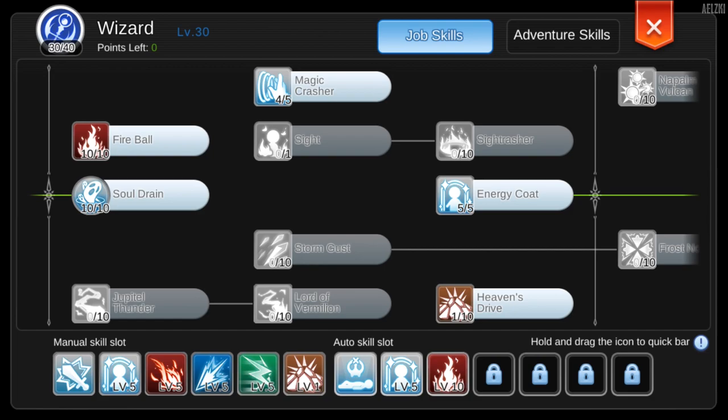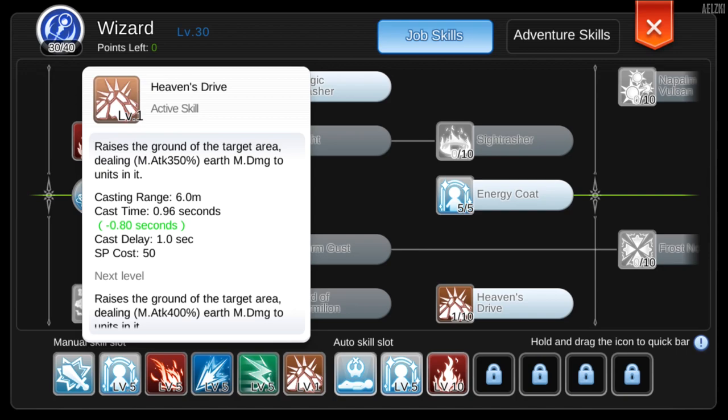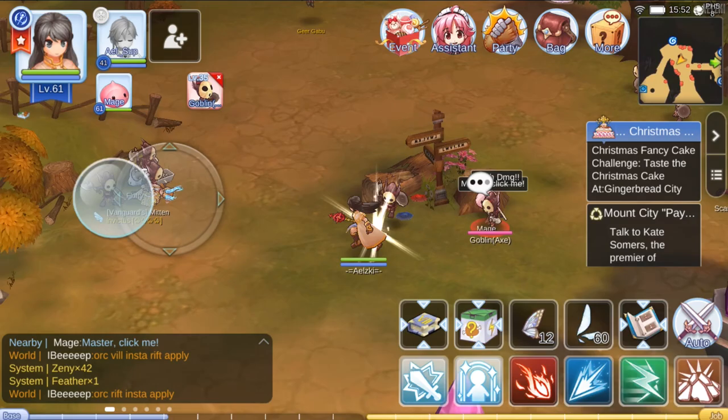Another cool thing to add when allocating your stats is Energy Coat. Energy Coat gives you 10% magic damage and you will receive less damage, which adds to your survivability. If you're going the Fireball type or Heaven's Drive type, I recommend using Heaven's Drive level 1, then leveling up Energy Coat, and later leveling up Fireball if you want to hunt another type of monster.